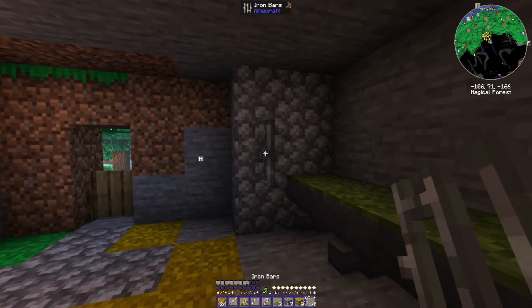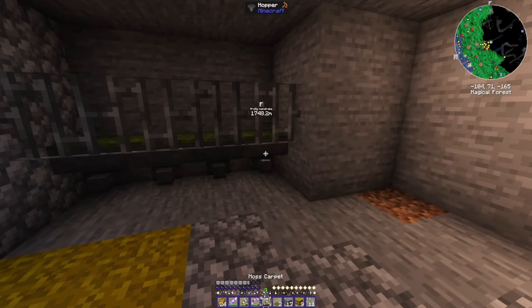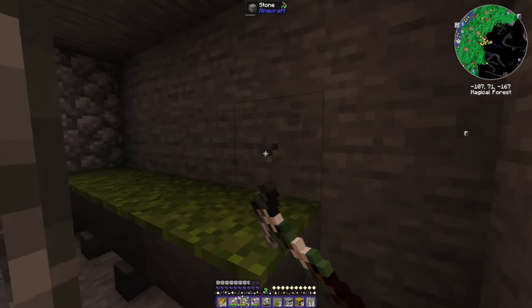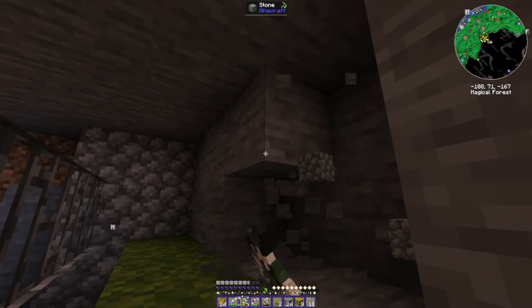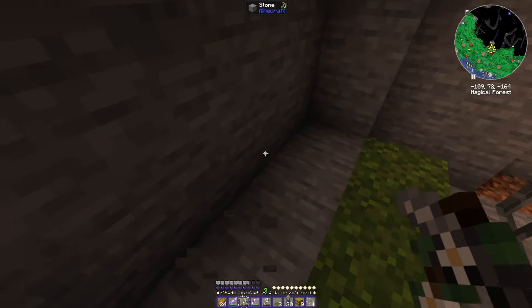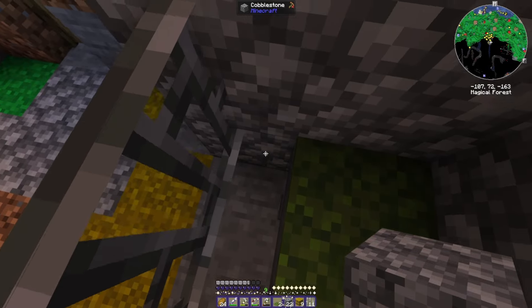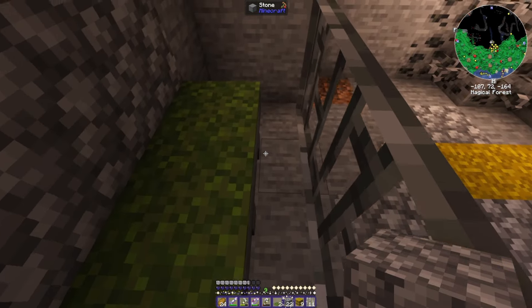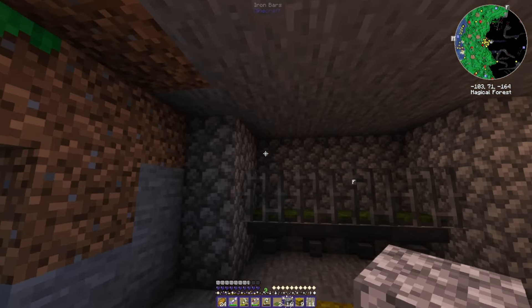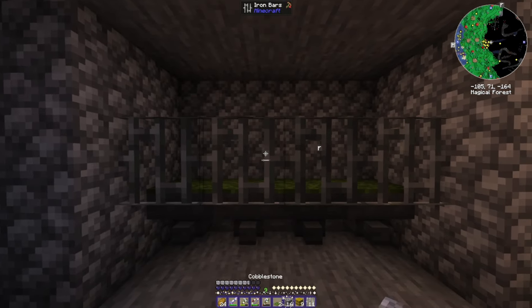How am I going to get the chickens in here, you ask? It would be very easy to just kind of lure them in. Maybe some are going to fall down there, though — that's going to have barrels so it's going to be fine. I'm just going to throw some eggs at the top of it and pray for the best.